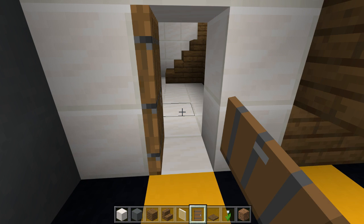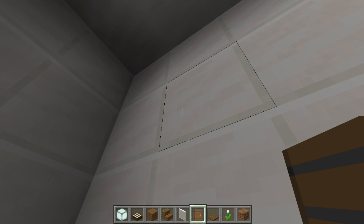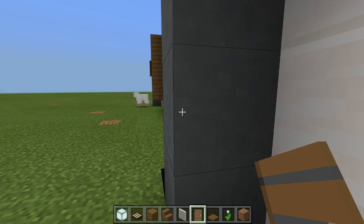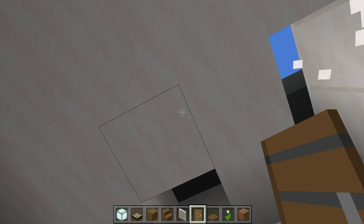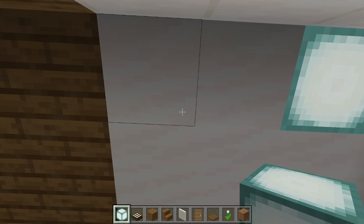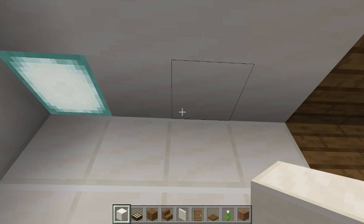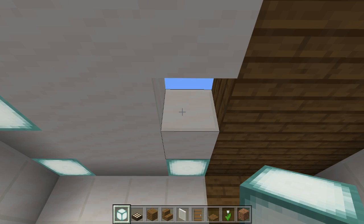Just some finishing touches. You want to get yourself some sea lanterns and some daylight sensors. Over here you want to go four blocks across and place sea lanterns up in the ceiling like this. And then you want to place another one four blocks across like this, and place the sea lanterns like so.